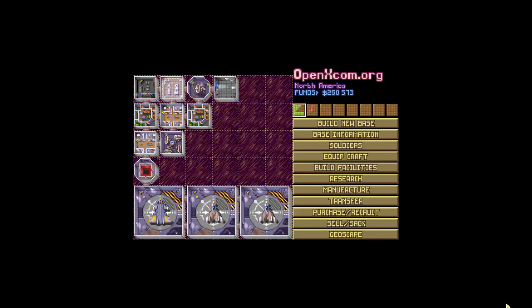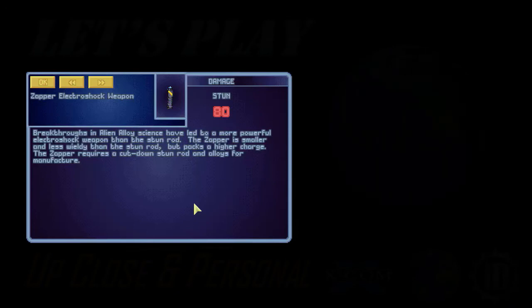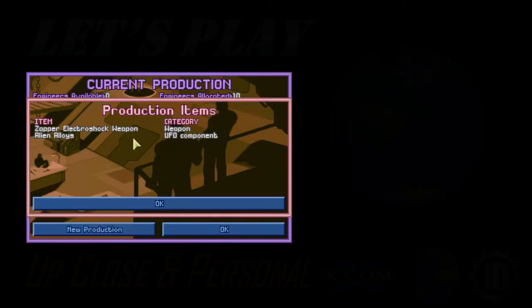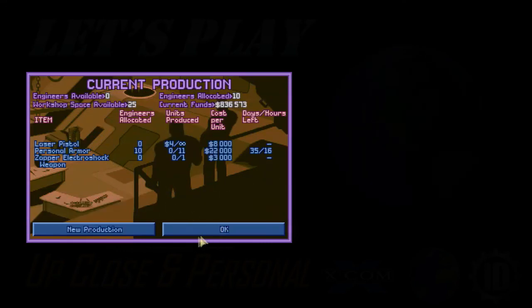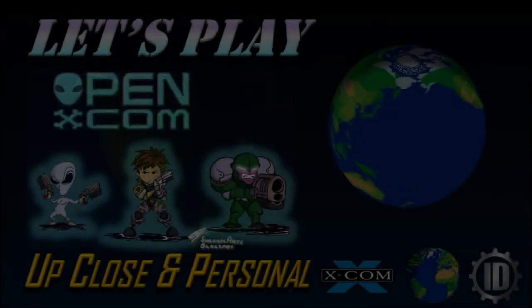Before we close out this episode, let's look at our breakthrough — the custom Zapper electroshock weapon! Breakthroughs in alien science have led to a more powerful electroshock weapon than the stun rod. The Zapper is smaller and less wieldy than the stun rod but packs a higher charge. It requires a cut-down stun rod and alloys to manufacture. Instead of taking up three spaces in your inventory it takes up two — you can even put it on your belt. It chops down your stun rods and makes them shorter and more powerful.